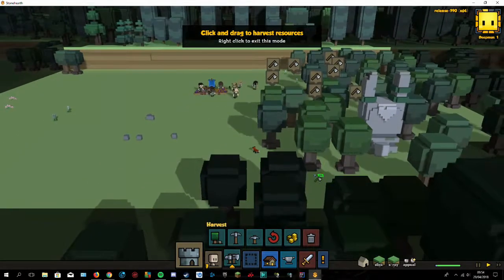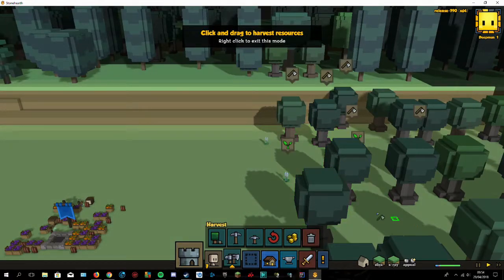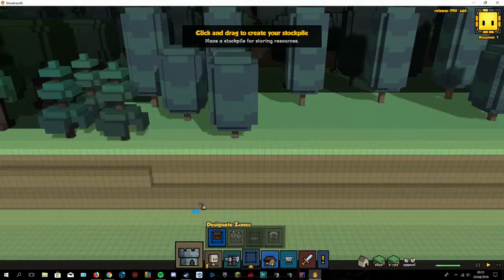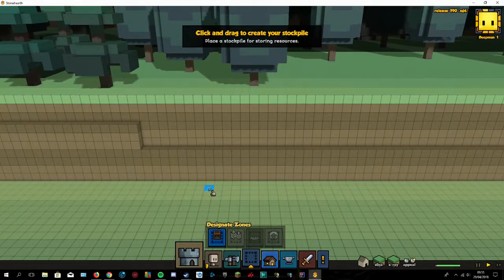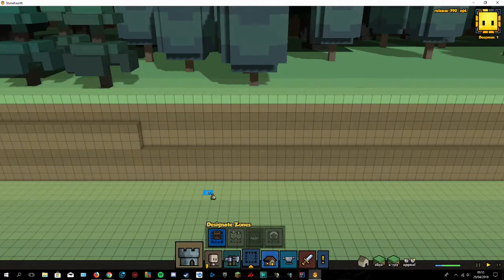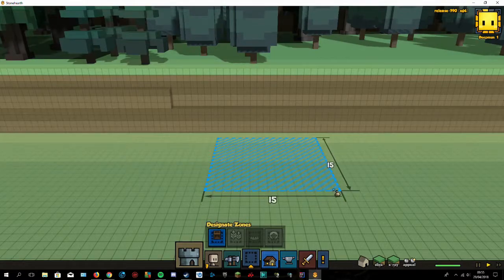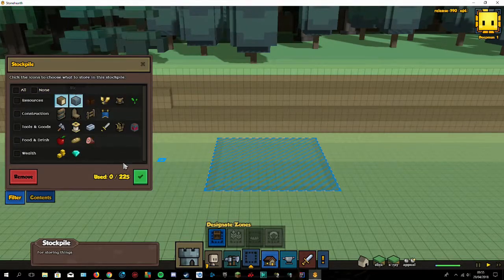Let's start cutting in this area, and a little bit here. I want to make my storage areas somewhere along this mountainside. I think I need to do it like this — that's too small. Can I do it 15 by 15? Apparently I can. Okay, so we do wood and stone here.